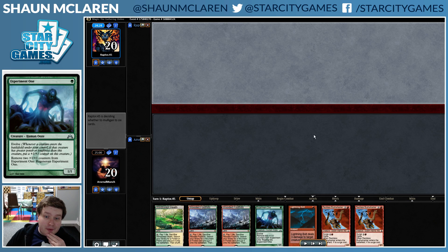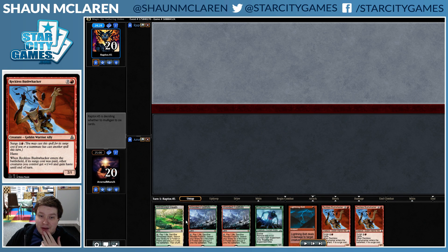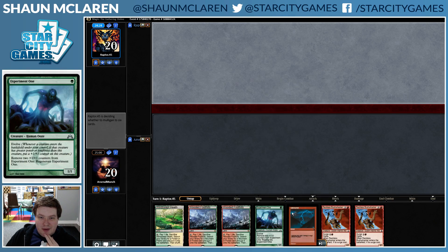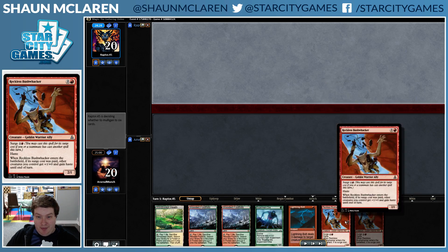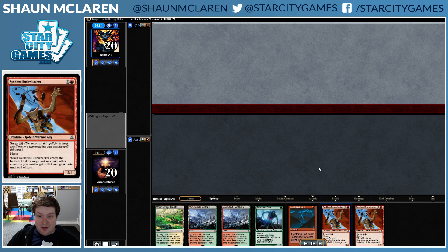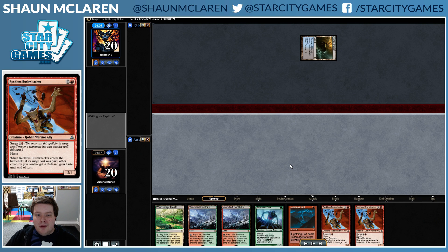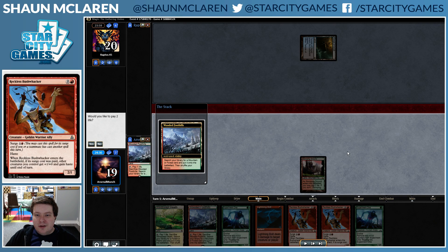All right, final match and we're finally faced with a super awkward hand here that is probably still worth keeping, just because we have Experiment One and Lightning Bolt. If we draw pretty much any two-drop we're in business, and pretty much any one-drop we're happy with as well. It's a functional hand if not explosive, and Experiment One number two isn't that bad.